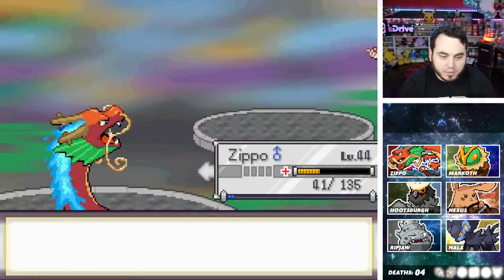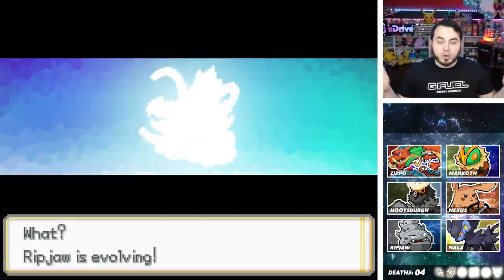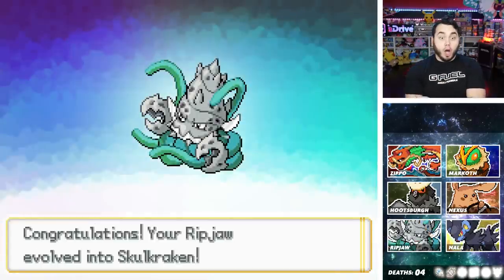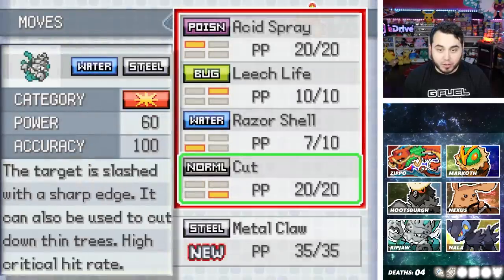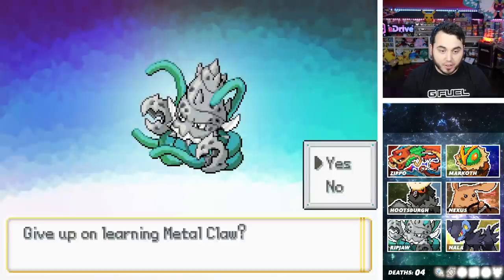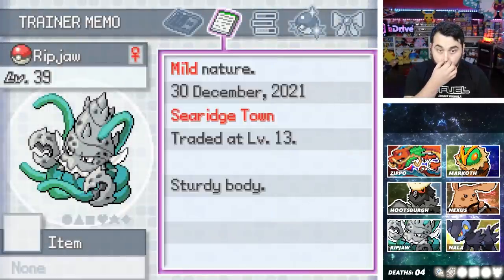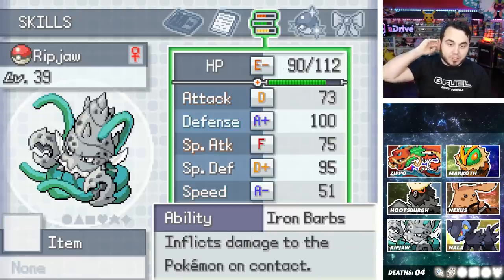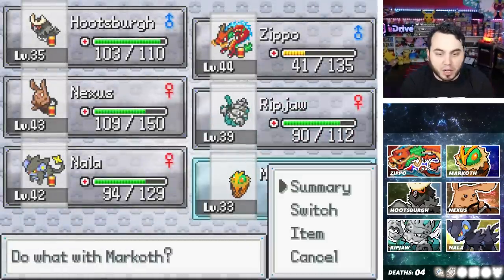Ripjaw's evolving! It's time — what?! Ripjaw, be good, please. We need something very good right now. Ripjaw evolved into Skull Kraken! Skull Kraken learned Metal Claw — why is that still not a good move though? I'm going to pass on that. Hold up — Skull Kraken. Look at that! He's bulky — great defense, really good special defense, decent attack and special attack, great HP. This is our dude right here — our defensive monster. I'm actually very jazzed up about Ripjaw right now.